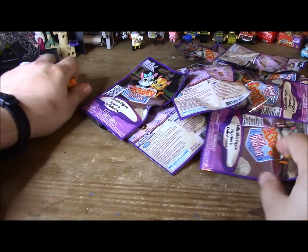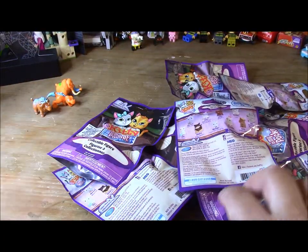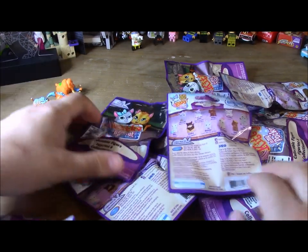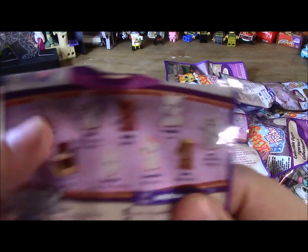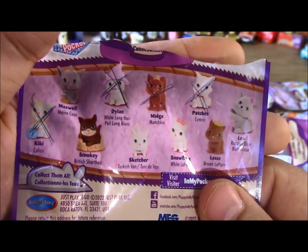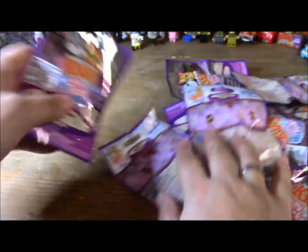Okay, let's see what we got for the cats. I have a check sheet around here for the ones I've gotten. The ones with the X's on it are the ones I've gotten before, so we still have a whole lot to find. Let's do this.